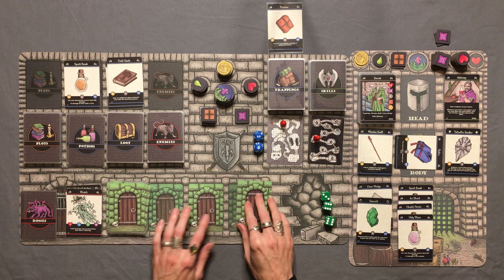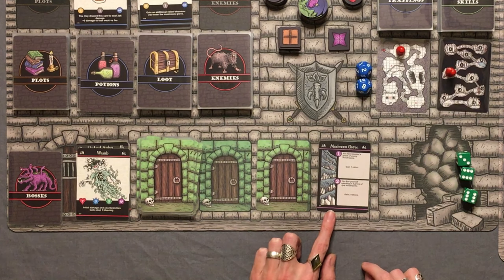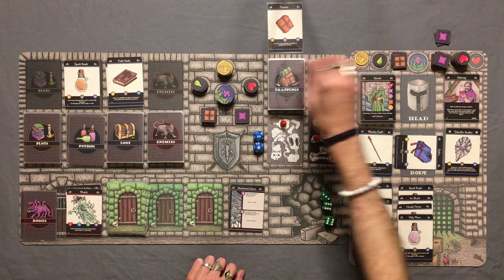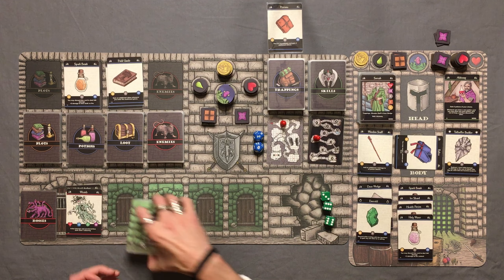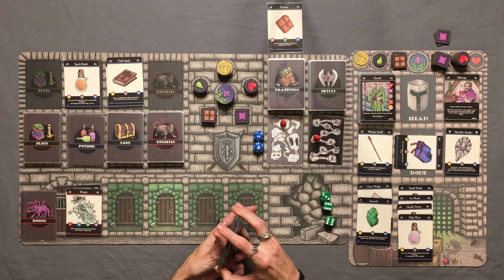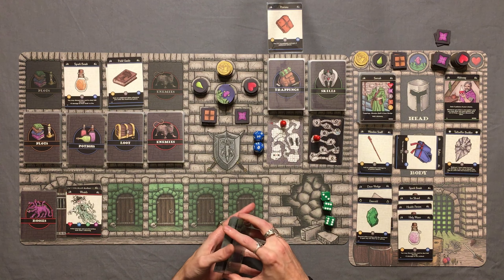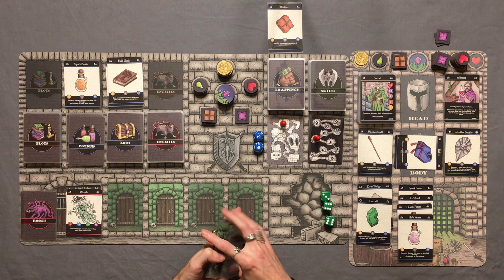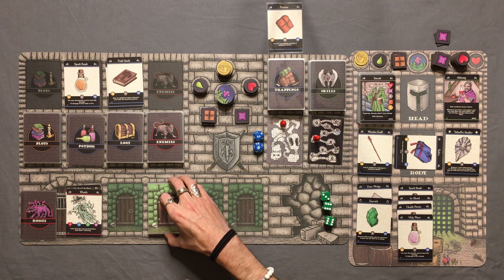Moving on to the last room of level one — a mushroom grove! "You have located a grove of young mushrooms. Gain one ration." We get back the ration we just used resting at the campsite. That's the end of level one — we're doing pretty well. Still at full health, 10 energy, three rations, one poison, one gold coin, and a bunch of potions and an emerald. Looking pretty good right now.